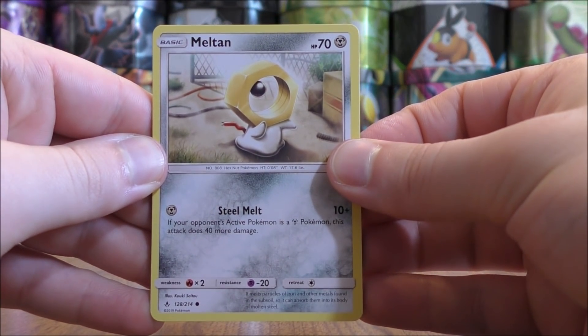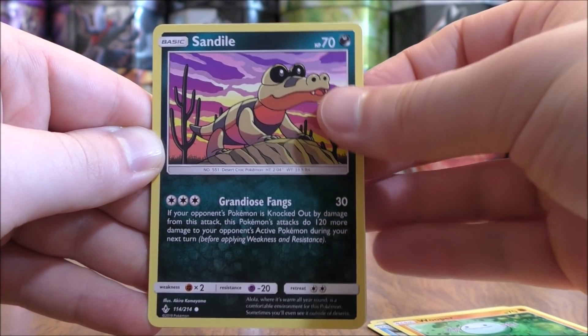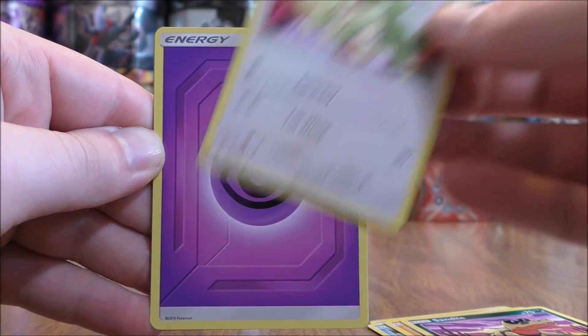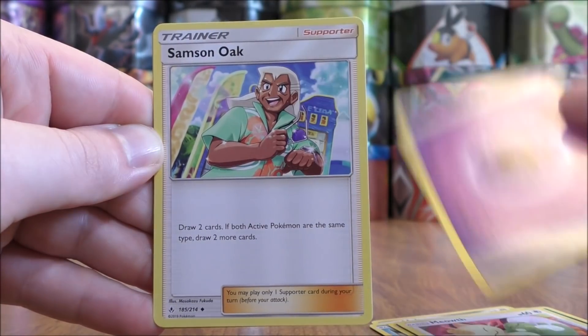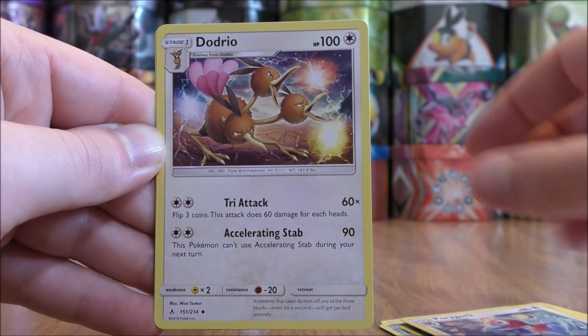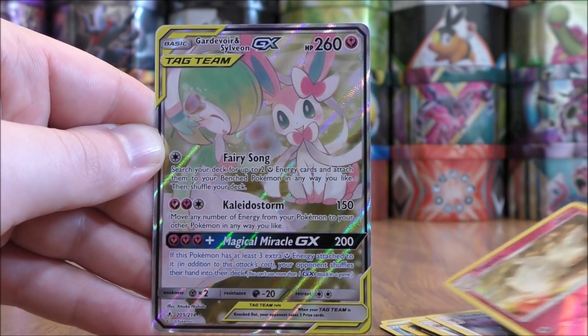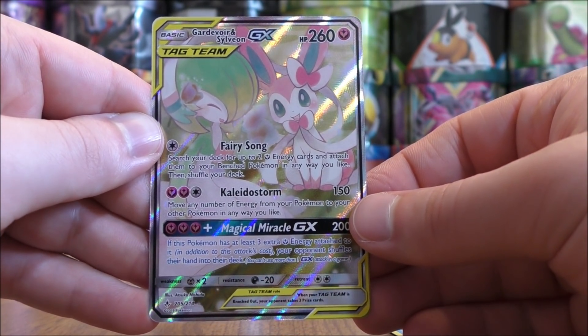Meltan to start this one, then Slowpoke, Wooper, Sandile, Meowth, Psychic-type Energy, Samson Oak, Porygon 2, Dodrio, Reverse Solo of a Togetic Uncommon, and the final card would be a Gardevoir and Sylveon GX.